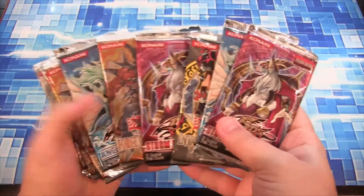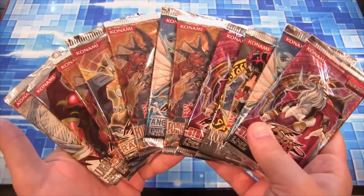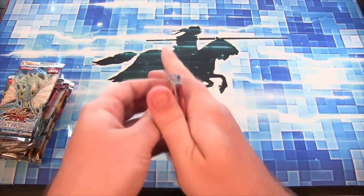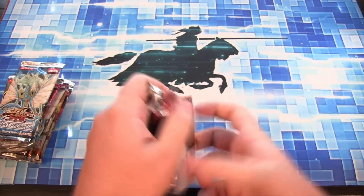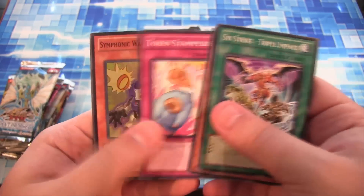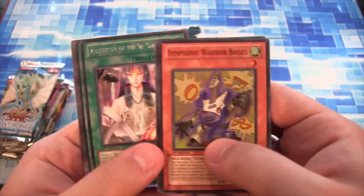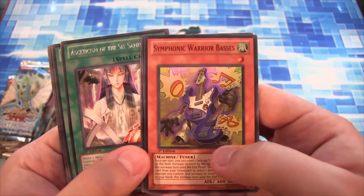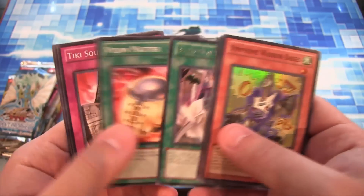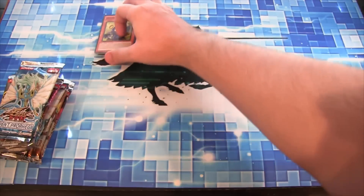Hopefully pretty good variety. Not bad — there's a few doubles. A little bit of Force of the Breaker in there. Let's see what we get. Storm of Ragnarok. And we have a Symphonic Warrior Basses — I couldn't say that right for some reason. And a Cunning of the Six Samurai. That's a good rare as well. So starting off with a super rare on this opening — it's a good way to start off a random pack opening.